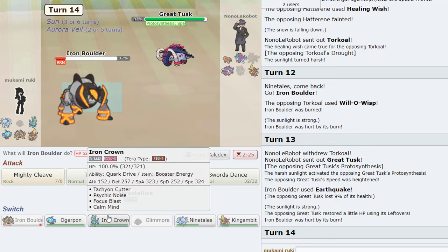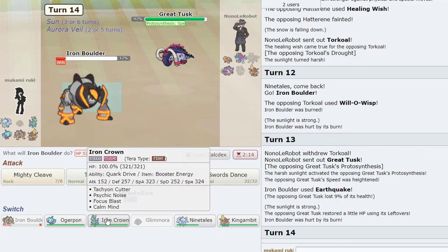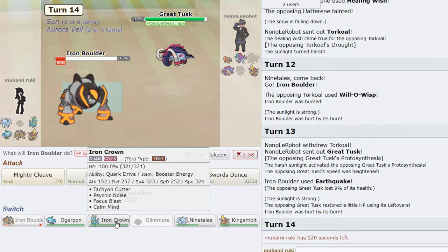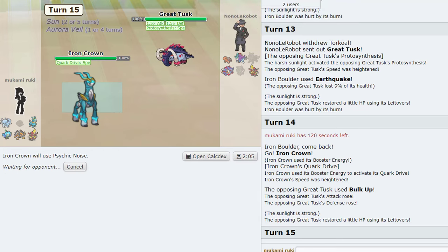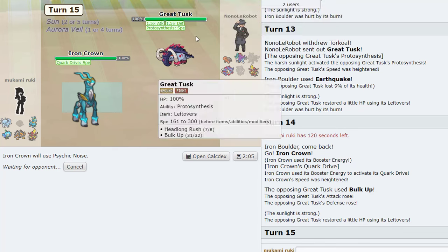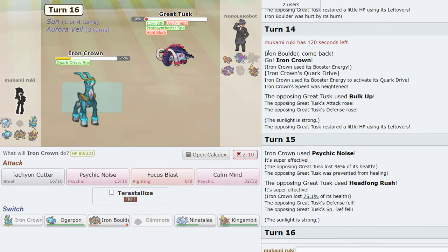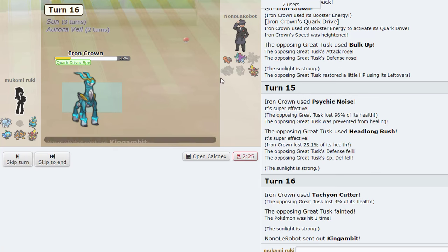Leftovers — he's like some kind of setup. That's kind of bad. Do we go Iron Crown now? This is tough. I had a feeling it might be something like this. We just Psychic Noise. Oh my gosh, that doesn't kill! We just Tachyon Cutter. Oh my gosh — wow, I can't believe it lived. It must be max HP.